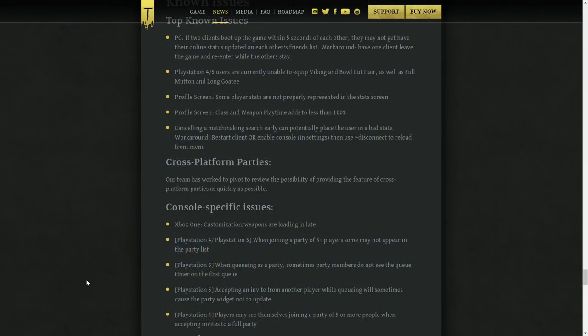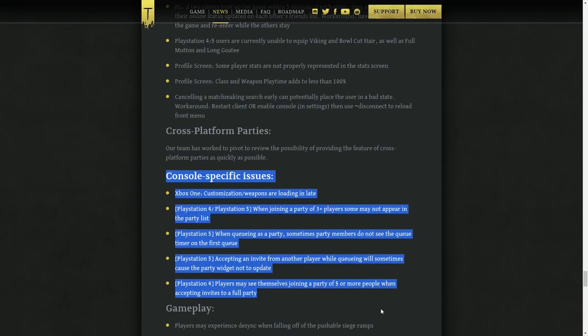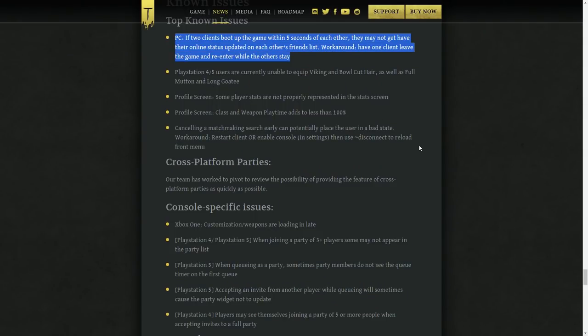Let's start with the elephant in the room — the partying issues. Crossplay parties, as already mentioned in some earlier development blogs, are being looked into and will come at a later point. Beside that, there were some fixes to the party system, but there are also still some known issues, especially when it comes to consoles. The partying issues are definitely something that should have been sorted out pre-release and are probably the single thing that hurt Chivalry 2's reputation the most.